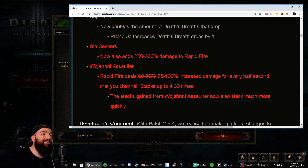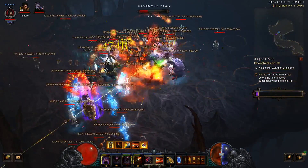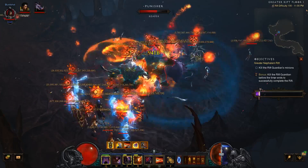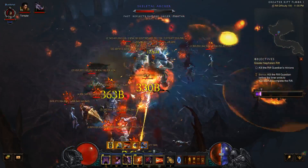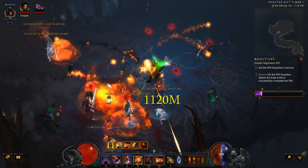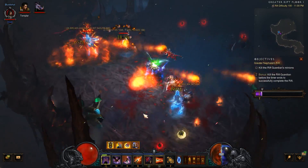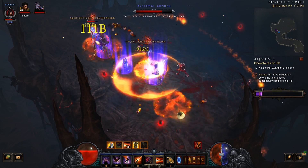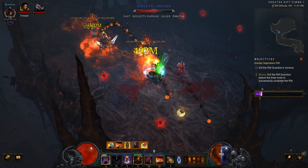Here's the big one: Rapid Fire got buffed. Sin Seekers now adds 250 to 300% Rapid Fire damage, and the Assaulter — Rapid Fire deals 75 to 100% increased damage for every half a second that you channel, stacking 4 to 30 times. This is insane. I cubed the Assaulter weapon because even if you get a 99% roll, it stacks 30 times — so that's 30% damage you're losing on your multiplier. You're going to need a Primal, or just cube it and use the Dawn.